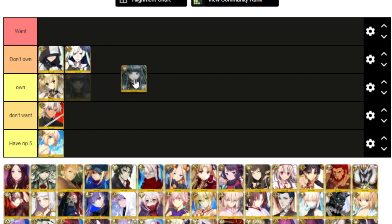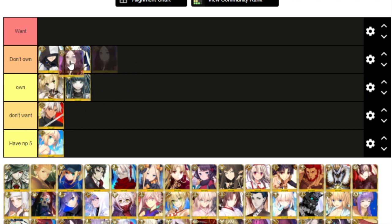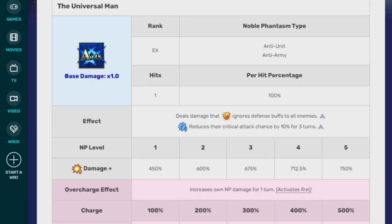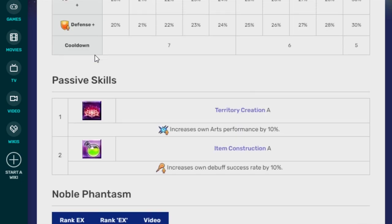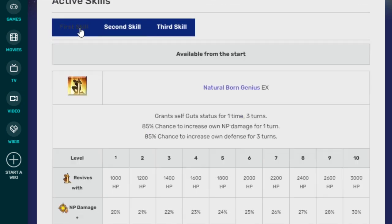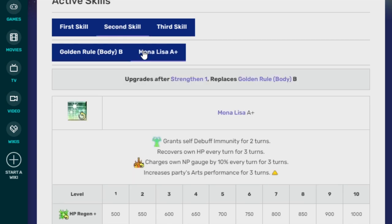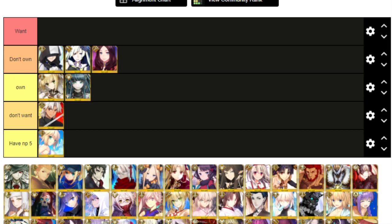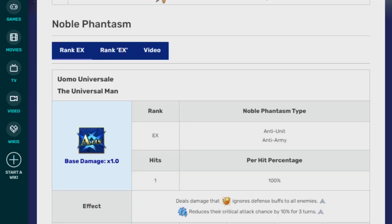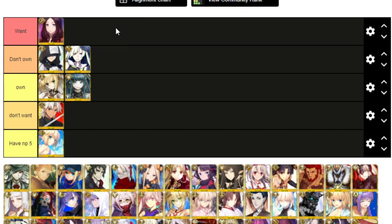Brunhilde I can put in don't own — I wouldn't mind having her. I already own Cleopatra, so she goes there. I don't own Da Vinci, and I'm debating putting her in want. Let me check — she's arts, one hit NP. The one hit is really make-or-break for me. But she charges NP by 50%, and I really like Da Vinci. Also, she has an interlude that deals with Lost Belt content. So I'm putting her in want.